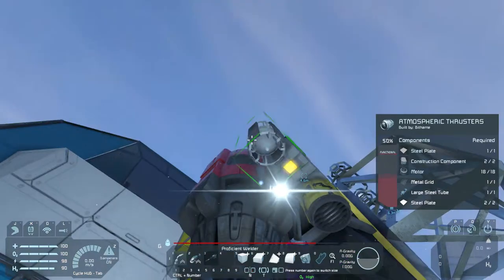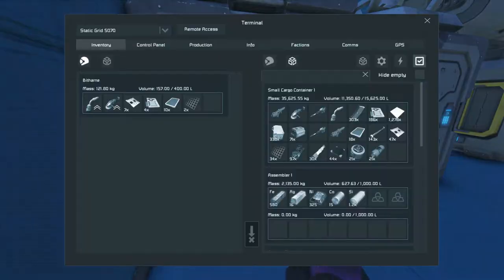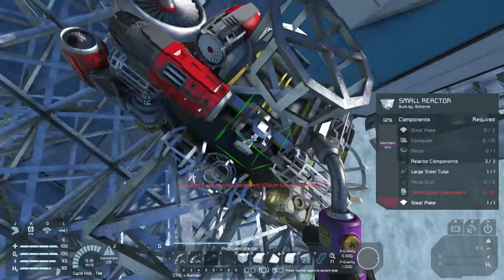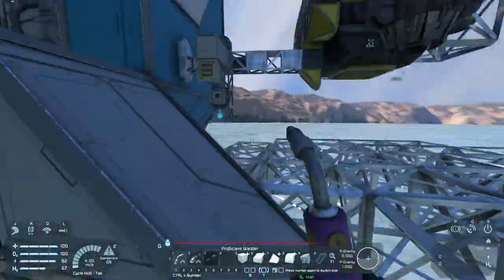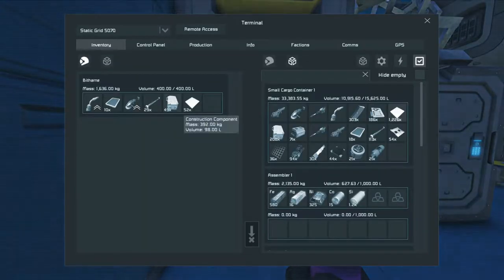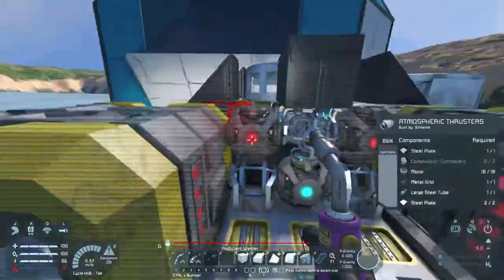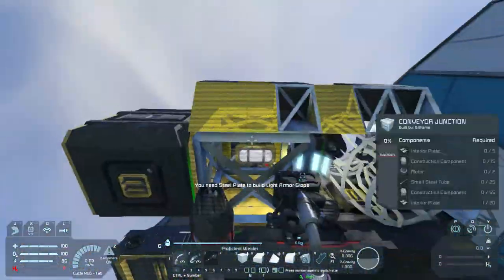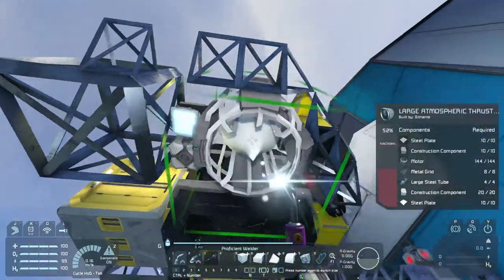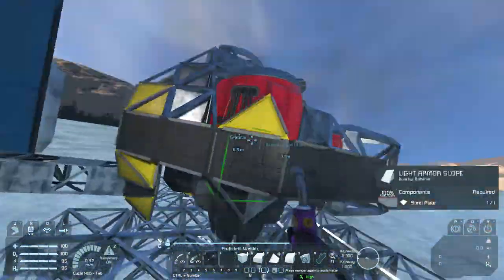We'll also do that with the base once we get the projector set up for it. We'll go in there and we'll manually use our hand torch, place down the blocks that we want to build, then grab our Gremlin and use it to actually build the big components without worrying about the large-area welding tools throwing down nonsense that we weren't interested in. I built four projectors into this thing. One of them has the projection we're currently using to build it built in — that's the bottom projector that's blue. That one is basically the repair projector. It always stays on with 'show only buildable' and 'keep projection' options always toggled. So as long as the ship has power, any time you break it, it'll immediately throw the projection up so you can repair it quickly and easily.